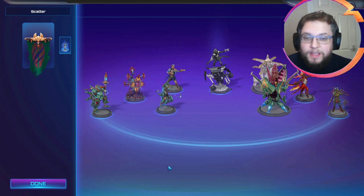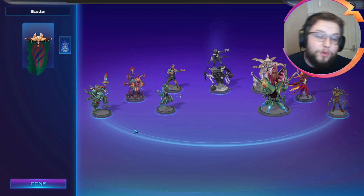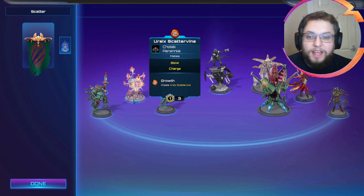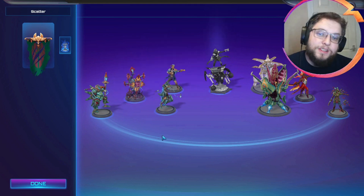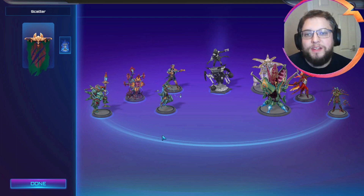The plan is to do that early on and then put all the focus on Scattervine — make as many as we can, keep them separate so they don't all die at once. I've tried to limit how much damage is in the rest of the roster so we have to rely on Scattervines to do the heavy lifting.